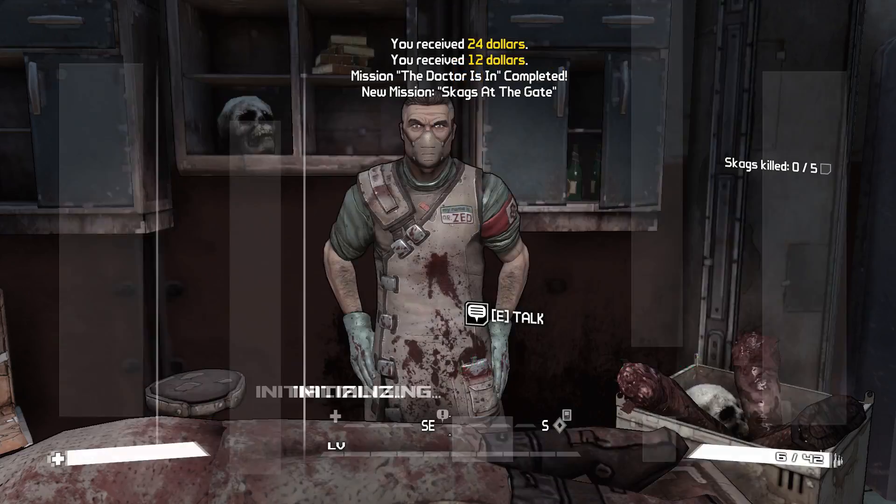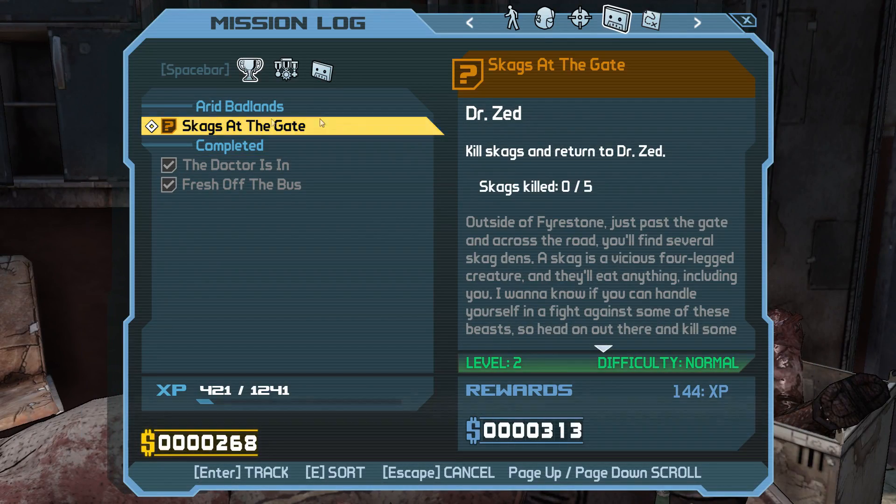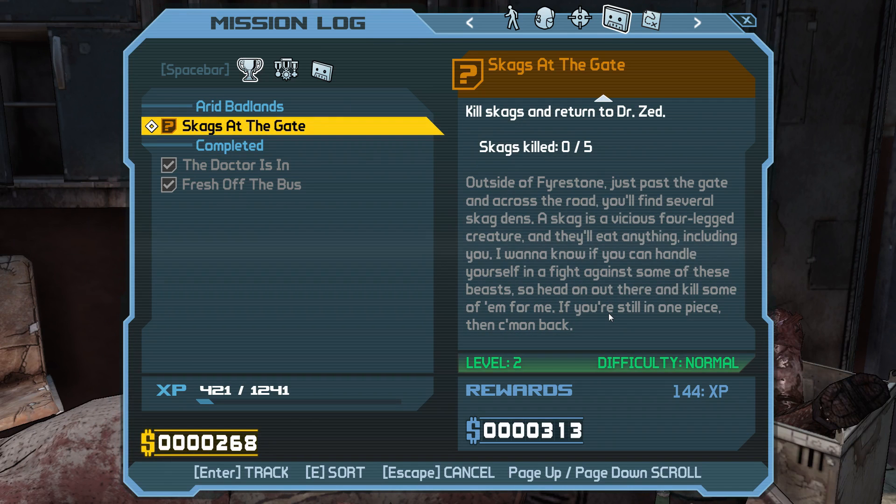Skag's at the gate — let's see where this one is. Outside Firestone, just past the gate, across the road, you'll find several Skag dens. Skag is a vicious four-legged creature and they'll eat anything, including you. I want to know if you can handle yourself in a fight against some of these beasts. So head on out there and kill some of them for me.